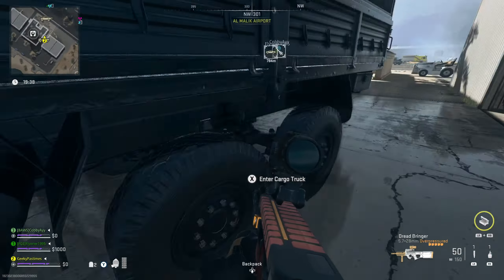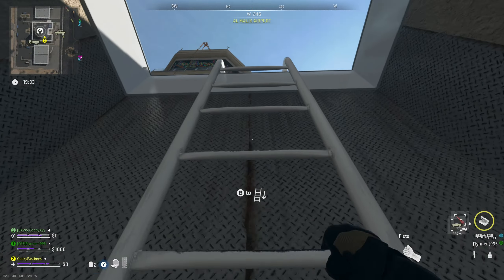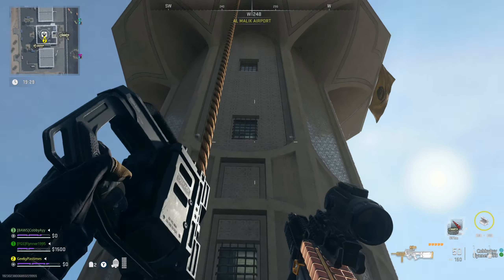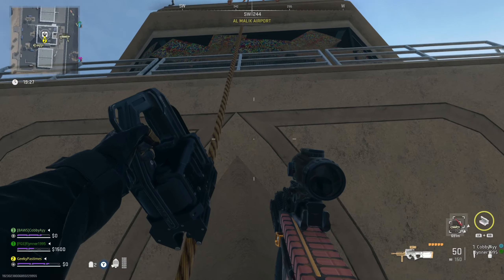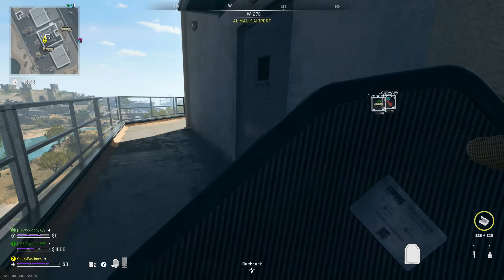Once you've got your SAM site set up, you need to get into the ATC. There are a couple of different ways to do this. The normal way is to use a key. It still makes sense to get up onto the roof of the ATC first — you can climb up this ladder, go up this zip line, and then just drop down to the door and go in that way.